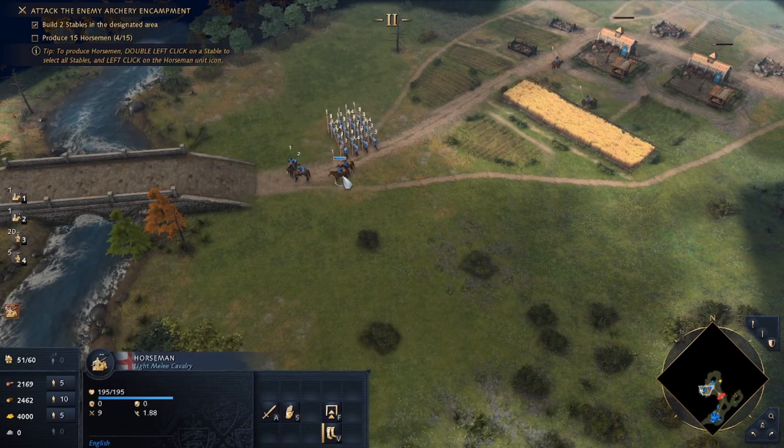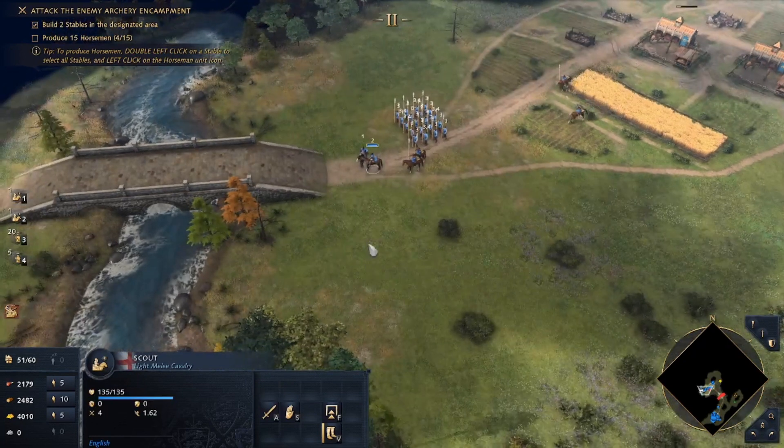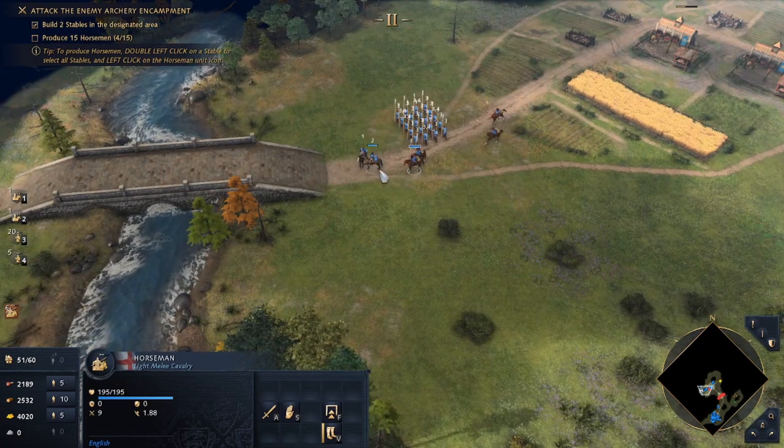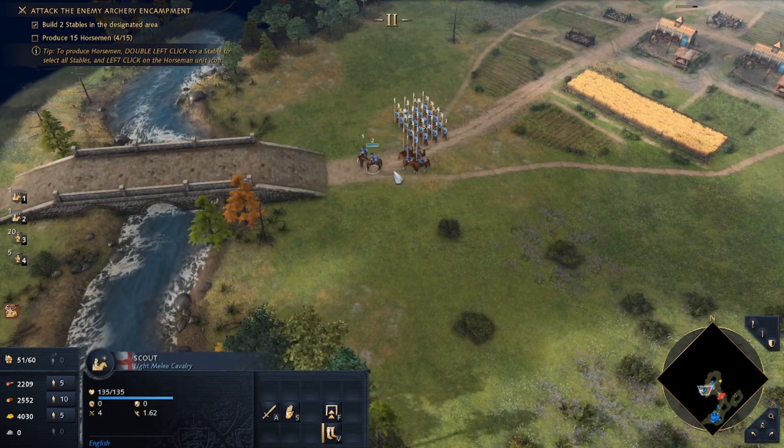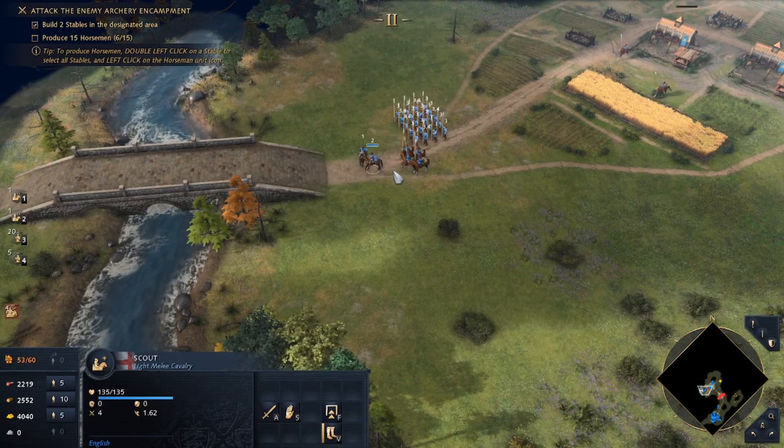These are actually horsemen, whereas these right here are scouts. Scouts move really fast but don't hit very hard. The horsemen move faster. I think the scouts have the innate ability where they can see from far away.